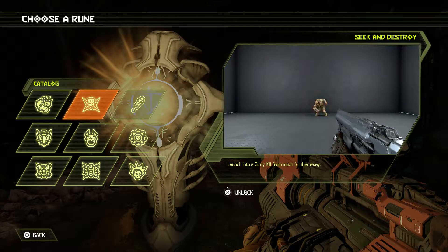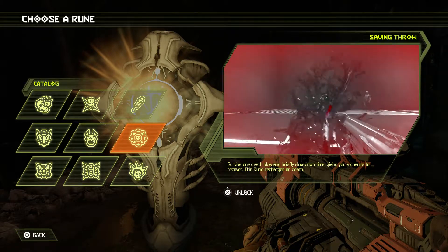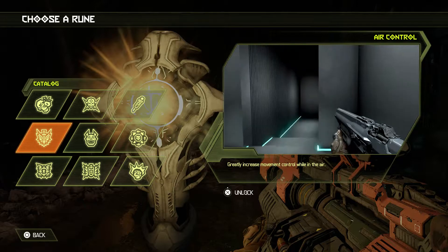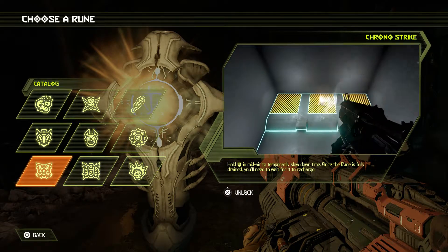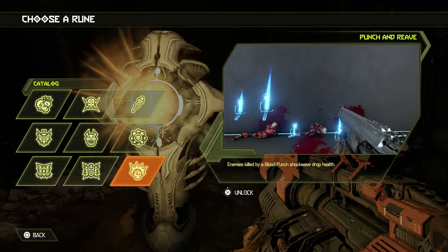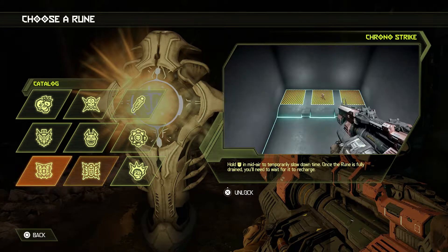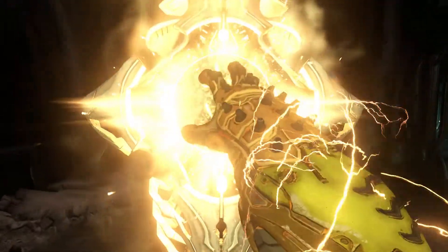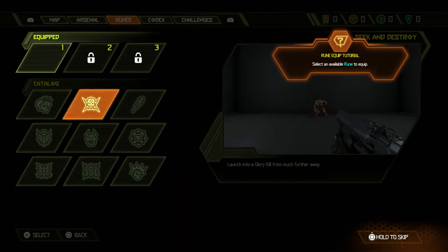Rune options: perform glory kills faster, gain a speed boost after a glory kill, survive one death blow and briefly slow down time - this rune recharges on death. Also: increase stagger duration, greatly increase air movement control, hold L2 in midair to temporarily slow down time, and enemies killed by blood punch shockwave drop health. Choosing the glory kill range rune - you always need it at crunch time.